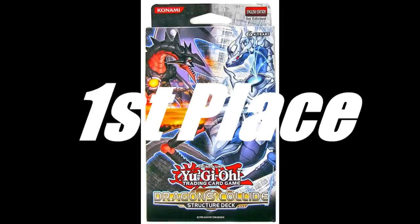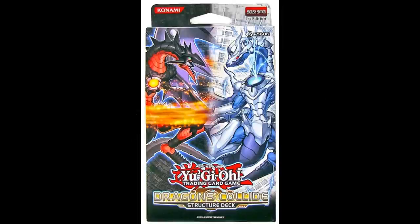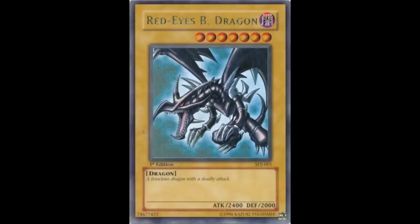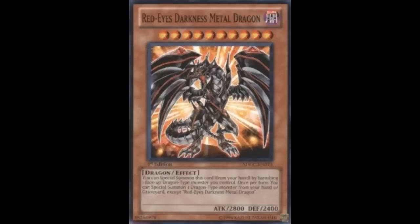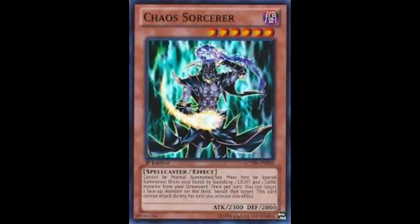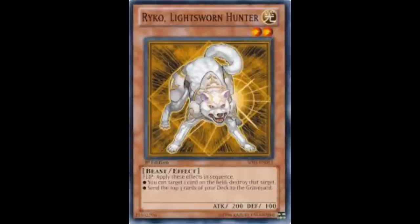For 1st place we have the Dragon's Collide structure deck. I don't even know where to begin with this deck. This structure deck is one of the most amazing structure decks that came out for the TCG. So first let's start with the monsters: you get Lightpulsar Dragon, Eclipse Wyvern, Blue-Eyes White Dragon, Red-Eyes Black Dragon, Red-Eyes Darkness Metal Dragon, Dark Armed Dragon, Summoner Monk, Chaos Sorcerer, Lyla the Lightsworn Sorceress, and Ryko the Lightsworn Hunter. With just the monsters alone, the structure deck already pays for itself.